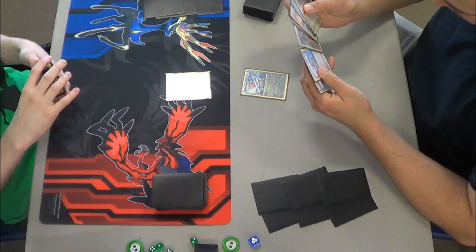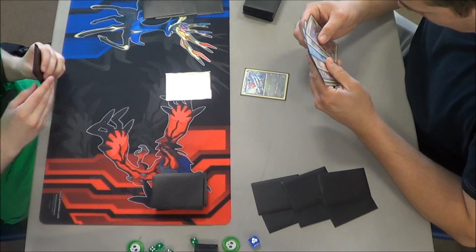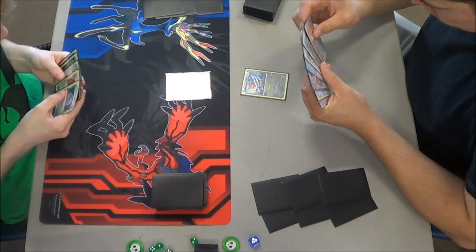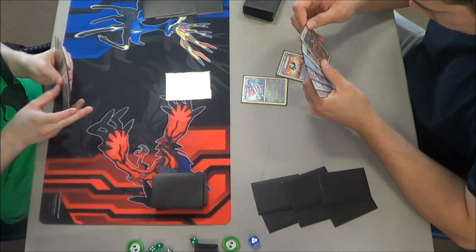He could definitely play that Virbank - that would be a good idea. He has a Garbodor in hand and a Mega Kangaskhan. It's unfortunate he doesn't have Kangaskhan, but he does have an Ultra Ball so he can get it this turn, which means he could potentially have a turn 3 Mega Kangaskhan, which is about as good as you can hope for.